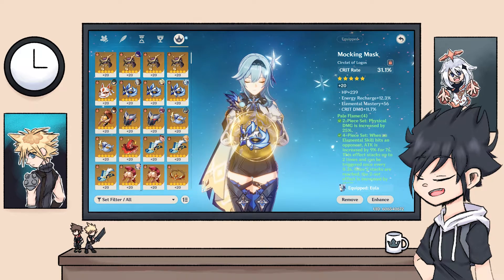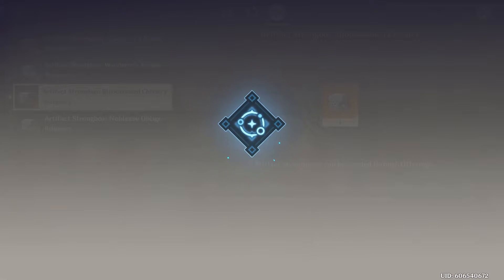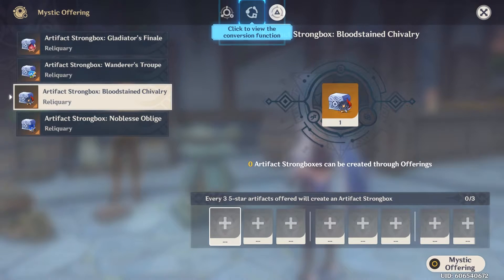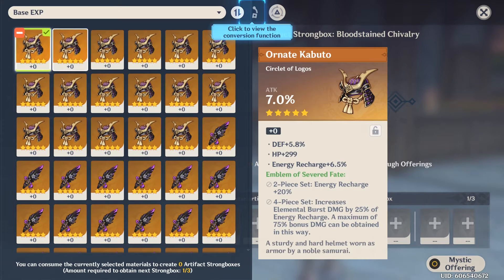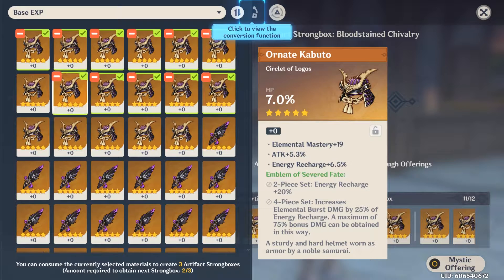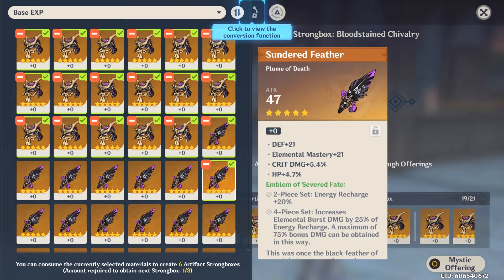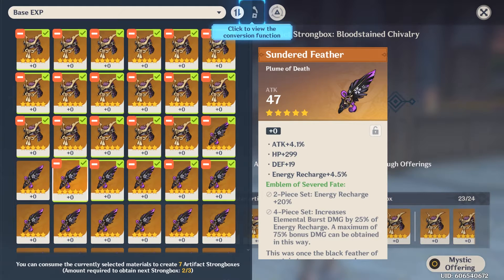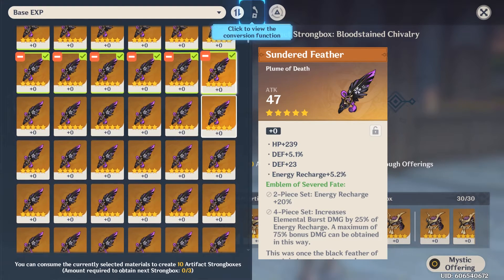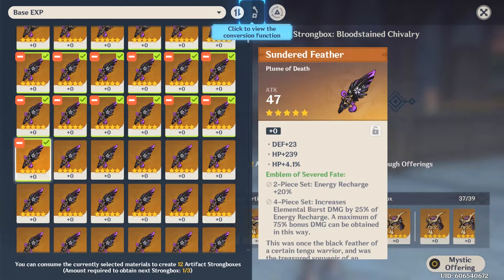Since my Eula already has a couple Pale Flame pieces that are considered endgame, it's important to note that every Bloodstained piece I get that's the same as my endgame Pale Flame pieces is basically a waste, since I won't be replacing those unless I get super lucky. That's the biggest issue I have with the Mystic Offering — you can't choose a specific piece. You have to layer RNG on top of RNG to have a chance at the piece you're looking for, and in most cases it feels like a waste because you threw away three gold artifacts, which is a lot of artifact experience.